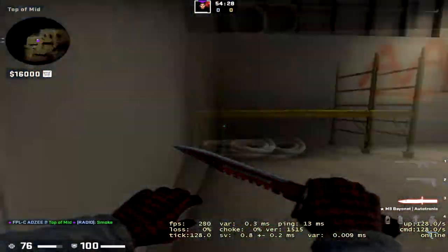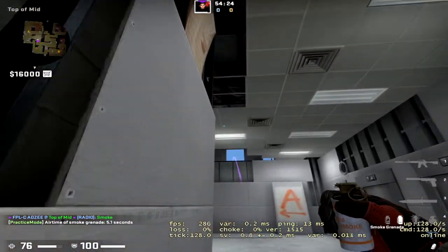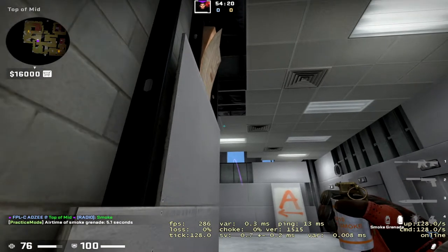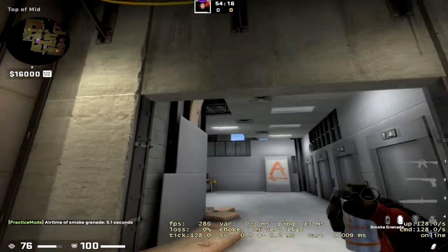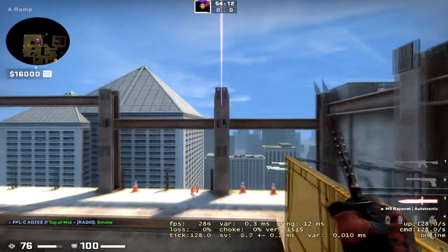The other way, which is slightly faster, is to keep running straight to here. Just as you hit the edge of the wall, your crosshair should be in the top right of this box. Come in, get to the wall, top right of the box, and then run and release throw. That's going to be the other ramp smoke.